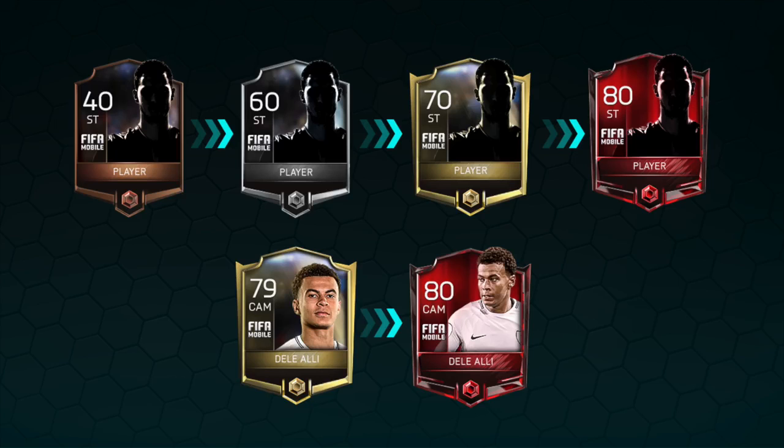The second thing they've announced — well, they've kind of announced two things in one here. They've shown us the new card designs: the base bronze, silver, gold, and elite designs. They've also announced that player training will be in this year. There have been subtle nods to this during the pre-season event and from what Modern Mobile has done.